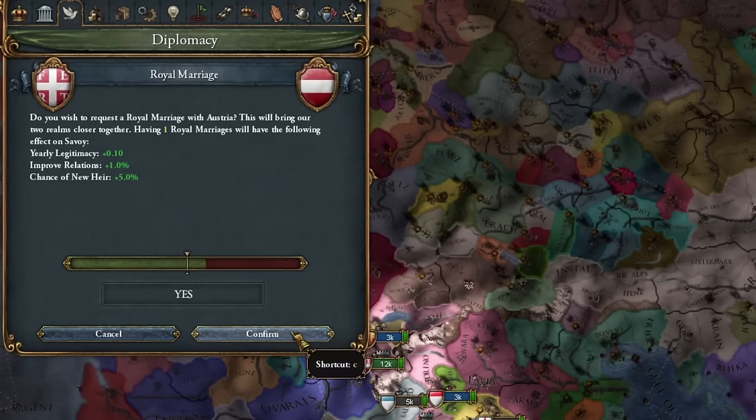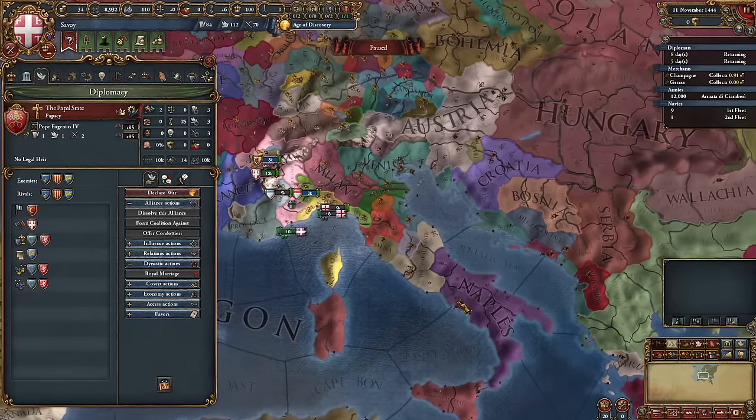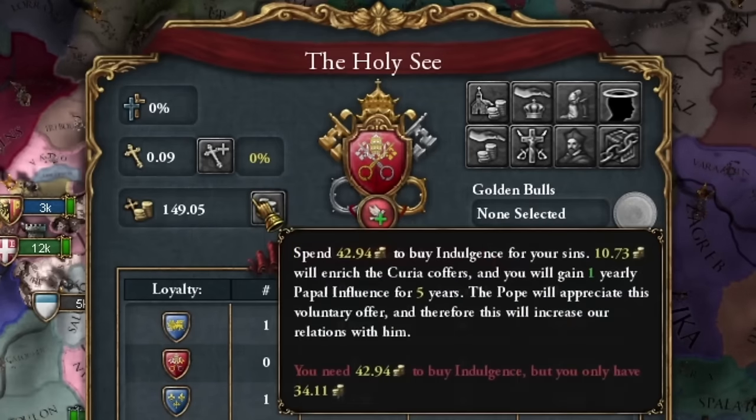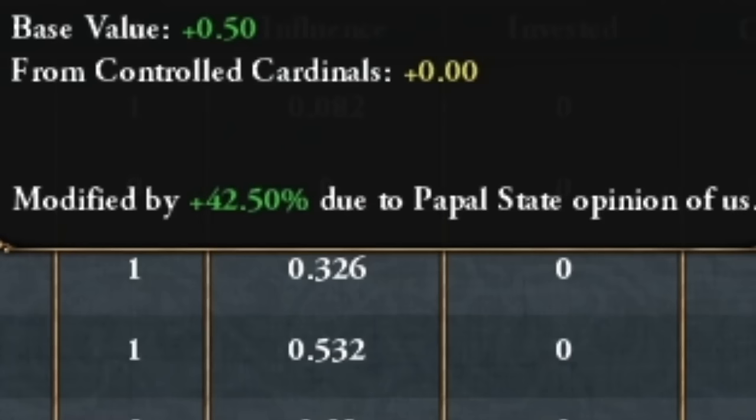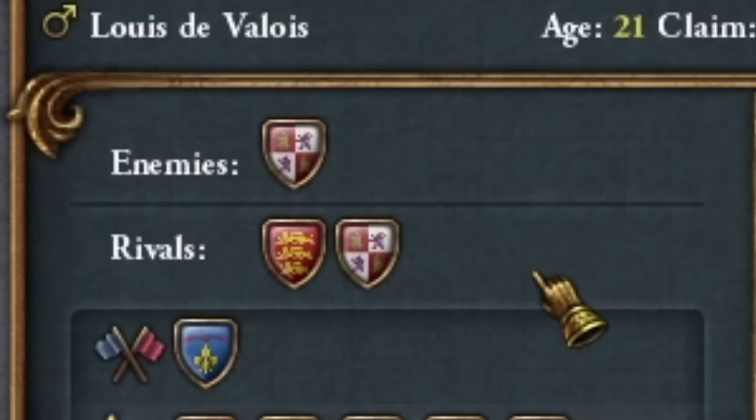I'm forming a royal marriage with Austria and will soon secure an alliance. Another important alliance is with the Pope — the better our relations with the Papacy, the more influence we'll gain in the Curia. I'm also forming an alliance with France, which is lucky because they're not Austria's rival.